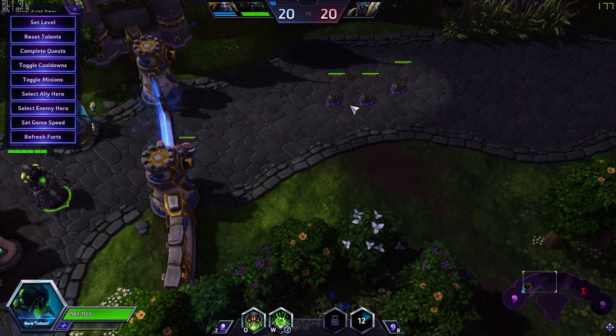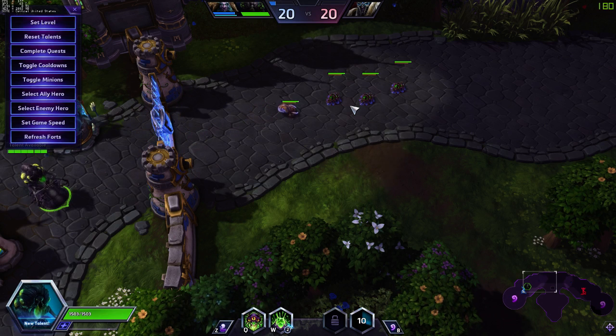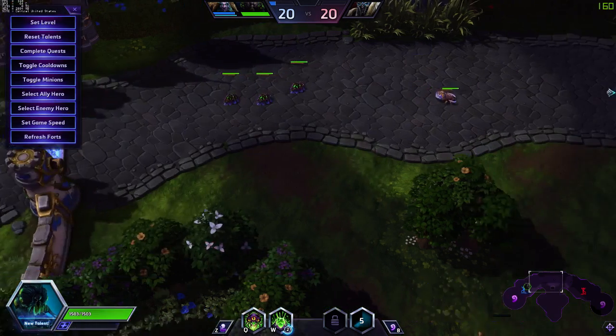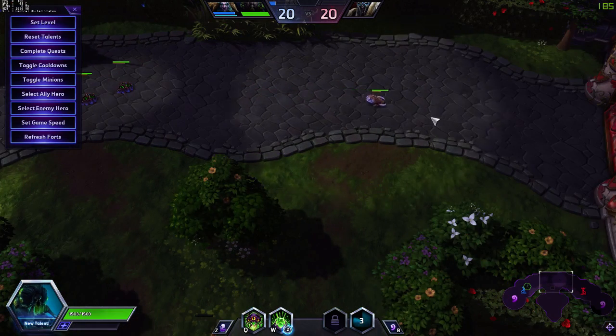You do not want to be using your mines to clear. Very rarely is it a situation where you'd want to put mines so that minions walk over them to clear the wave faster. You need to have map control by placing your mines all over the map in very important objective points to slow enemy teams from rotating. Abathur should, by far, be having the most soak on his team — by two or three times as much in XP contribution.